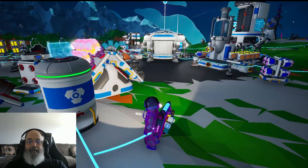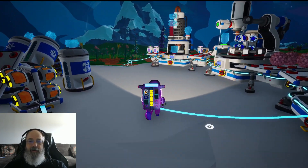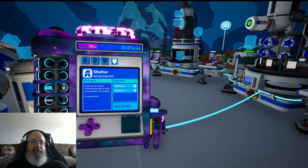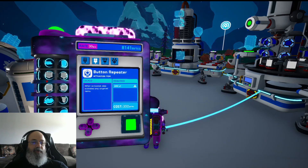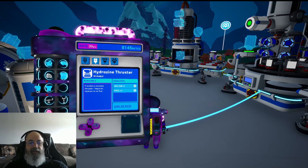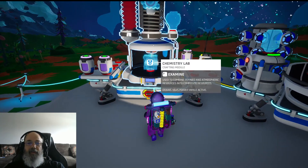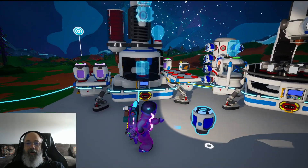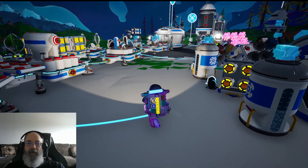Now we gotta figure out what things we wanna build. Hydrazine liquid booster — I'm done with the solid propellant. Hydrazine thruster takes an exo-chip and steel. Let's make like half a dozen steel. Steel is iron, carbon, and argon. Guess what folks? We got argon. We got iron — we probably have two things of iron, actually.